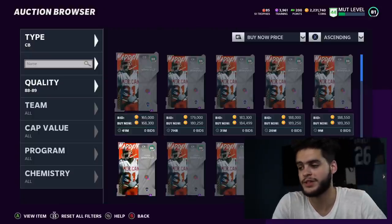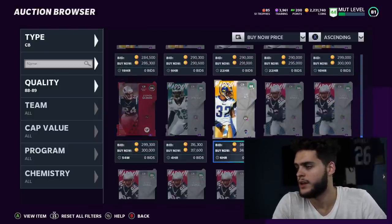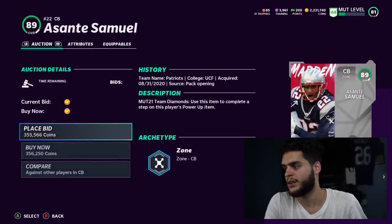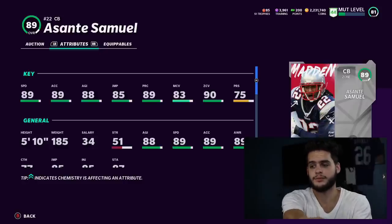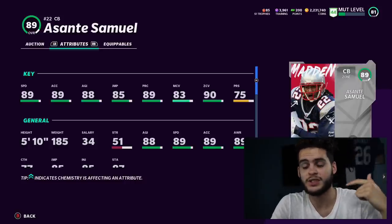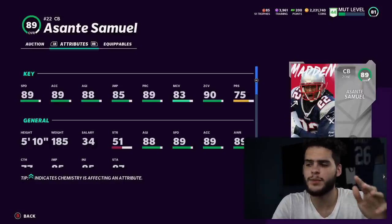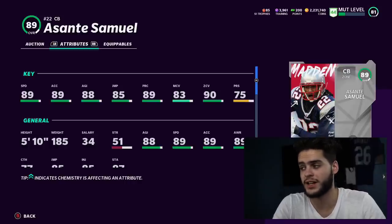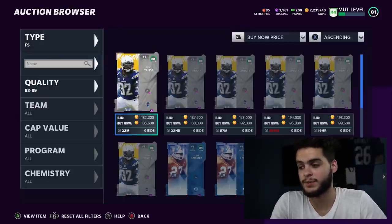Remember, team diamonds are great for powering up because they do get up to 90. Next we have Asante Samuel, who's an 89 overall cornerback. Asante Samuel is one of the glitchiest cornerbacks in the game right now, and when you power him up it gets to a next level. His speed is going to be a 90, so he'll keep up with the Tyreek Hills and Mark Claytons of the game. He'll hit 90 acceleration, 89 agility, 86 jumping, and 90 play rec — which is the threshold. His zone is going to be crazy — like a 93 or 94 — which is nearly maxed out at this point in the game. His press isn't too great, but everything else is really good.